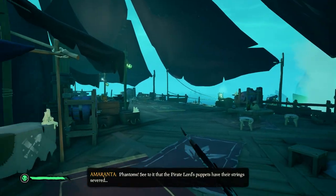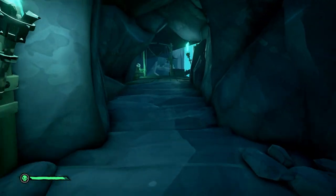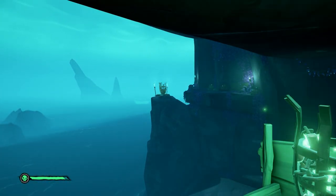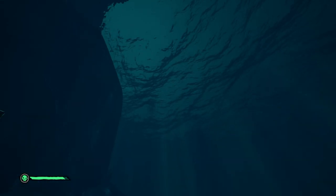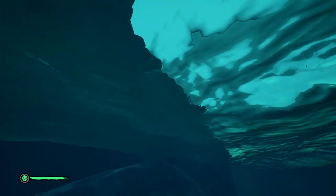Once the capstan is unblocked, raise it and go up the stairs until you end up at a half-destroyed bridge. Close to the bridge you will find another brazier — light it up and a big brazier will be revealed on the other side. To activate it and restore the bridge, you have to go back to the Eastern Lighthouse and point its beam onto the brazier.